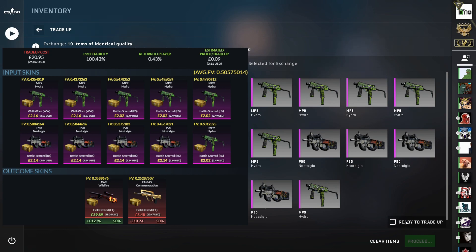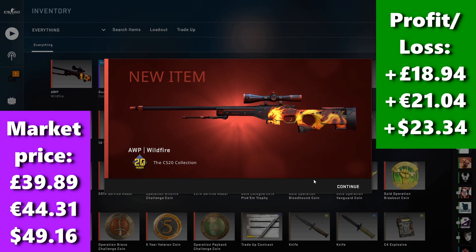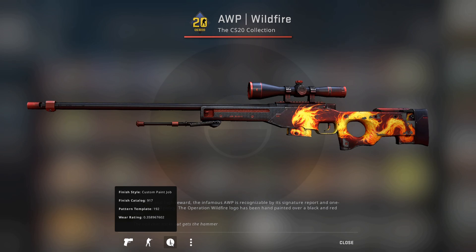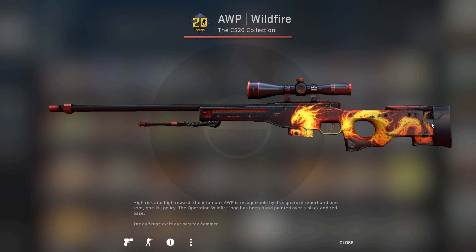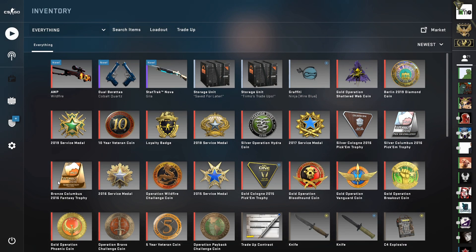AWP Wildfire, come on... yes! We got the Wildfire! That is quality — the AWP Wildfire in field tested at 0.358. It's just above the 0.37 mark, a little worn in places on the pattern, but I'm not going to complain at all. That is exactly what I was after and I'm extremely happy. I think four of the last five videos we've actually managed to come out with the top outcome — doing quite well. We used the M4 Control Panel traded up in the previous video to help put this AWP Wildfire trade-up together.